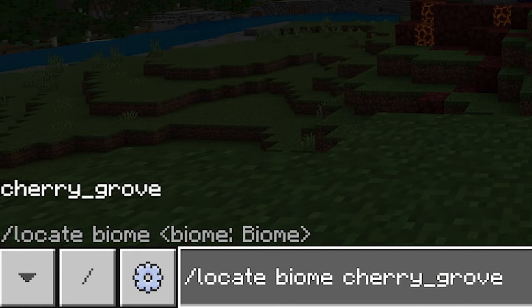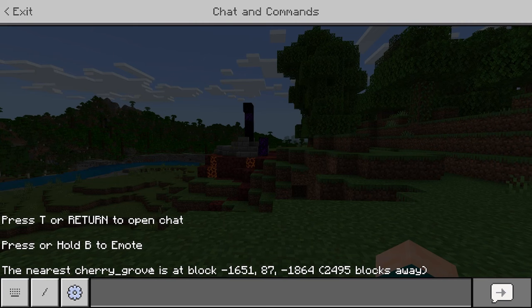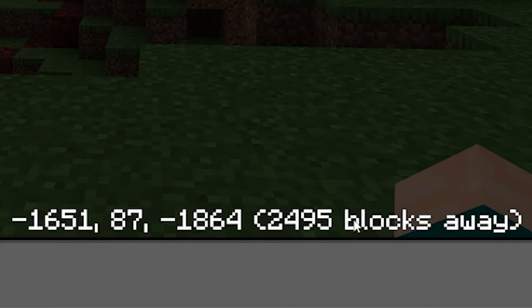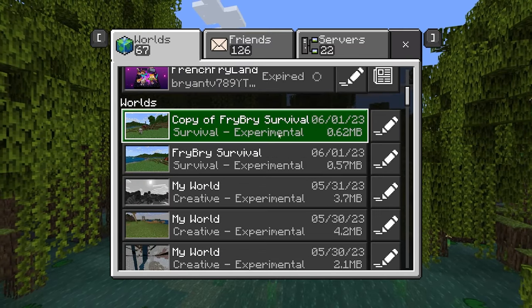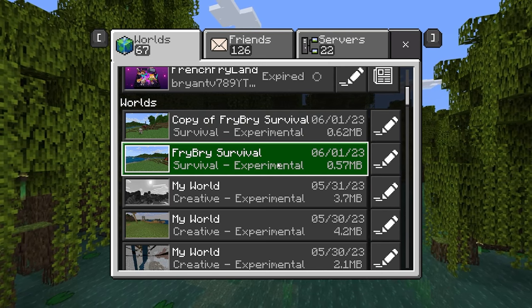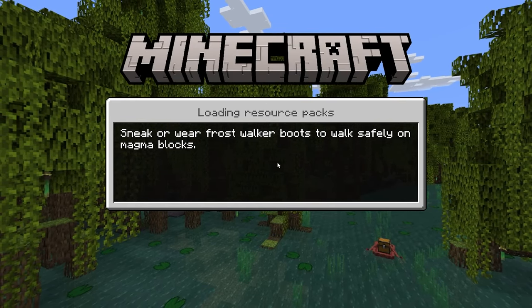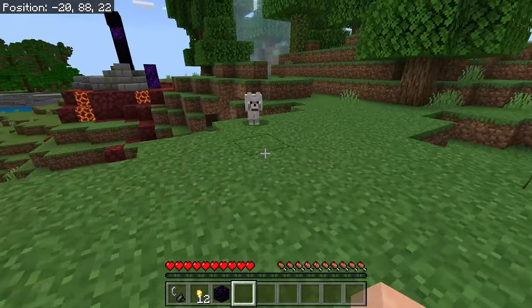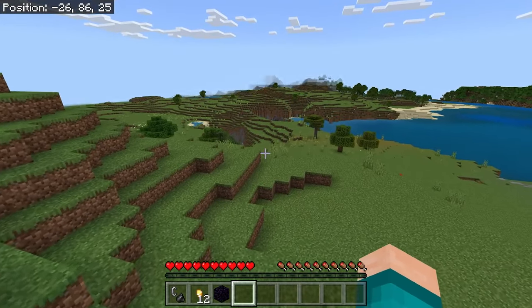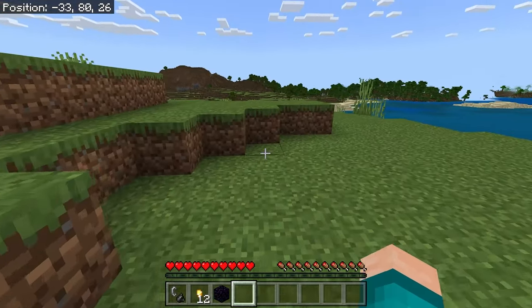Once you've activated cheats, type in this command in the chat: slash locate biome cherry underscore grove. This is going to give you the exact coordinates to the closest cherry blossom biome, and it will even tell you how many blocks away that is. It's really important that you keep track of those coordinates. Then go back to the world menu and go to your original survival world where cheats were not activated, meaning you can still have all your achievements and progress.